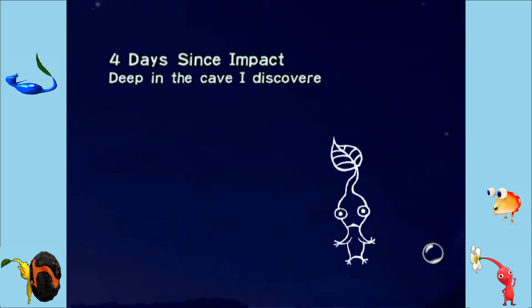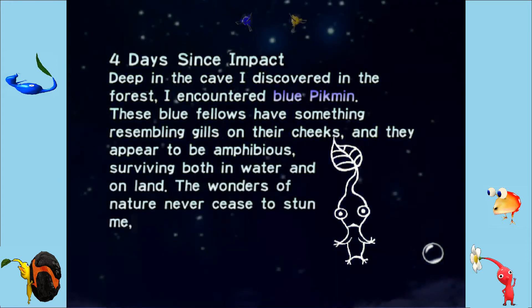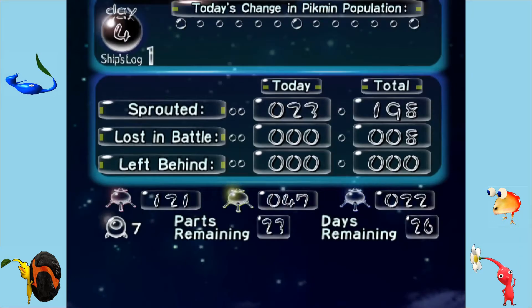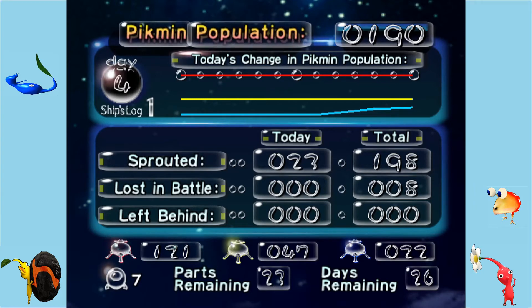Four days since impact. Deep in the cave I discovered in the forest, I encountered blue Pikmin. These blue fellows have something resembling gills on their cheeks and they appear to be amphibious, surviving both in water and on land. The wonders of nature never cease to stun me, even in this alien land. So yeah, that's the end of the day — we got two parts. I didn't expect to get two, to be honest. Next episode we'll probably be going back there, attempting to increase our blue Pikmin population, and we'll also get that item we discovered. Anyway, that has been episode four — I hope you enjoyed. Make sure to like and subscribe, follow me on Twitter, share this with all your friends, and I'll see you guys next time. Peace.